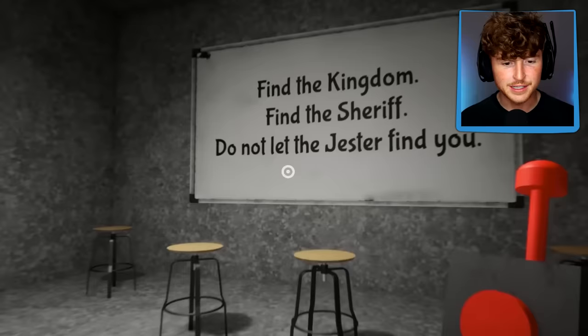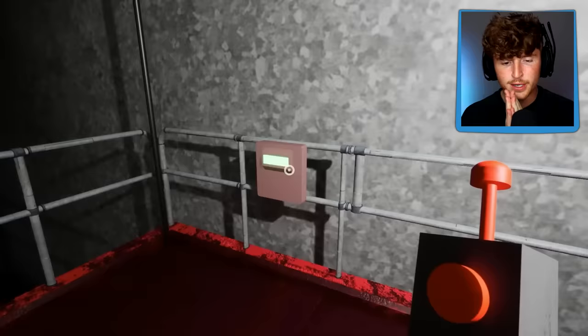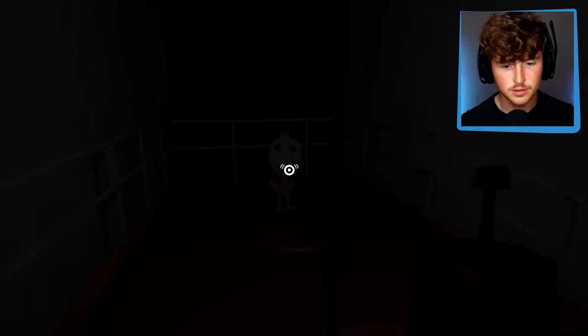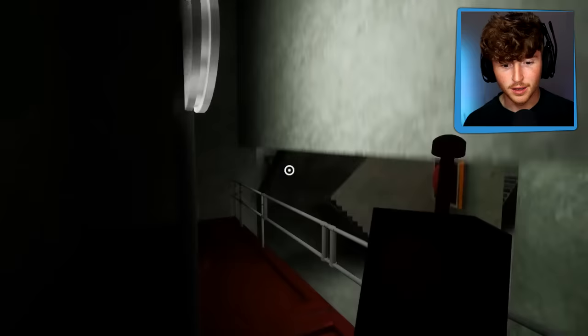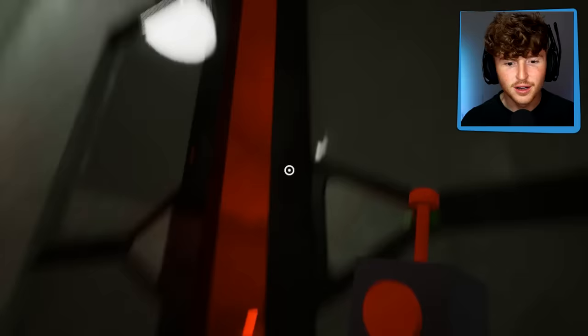As you can see: find the kingdom, find the sheriff, do not let the jester find you. The jester is that brand new character — this is the jester. You can see the two-faced thing; that's the jester. So it looks like we're gonna be hiding or running away from the jester, which is pretty cool. I hope it's hiding — I like the concept of hiding from things. So you go down the elevator, it fades to black, and then — look how fast you're going. That's the jester. Don't let the jester find you.